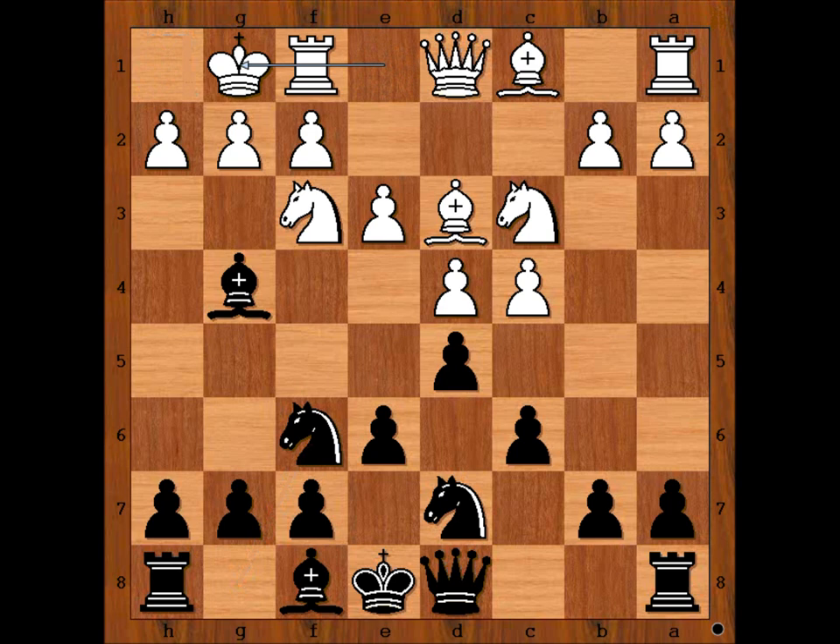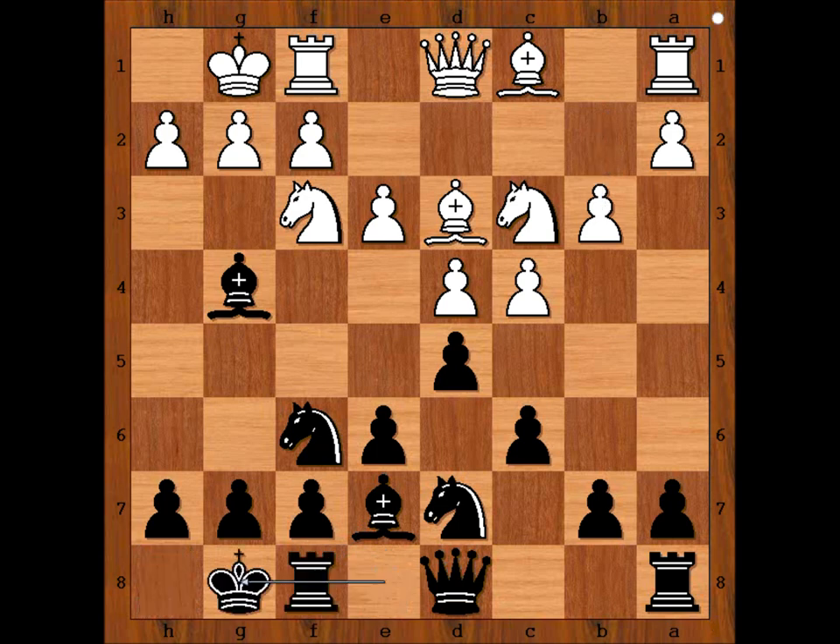Bondarevsky castled kingside, bishop to e7, b3 with the idea to fianchetto the bishop to b2. Botvinnik castled kingside, bishop to b2. It is black to move — what would you do?